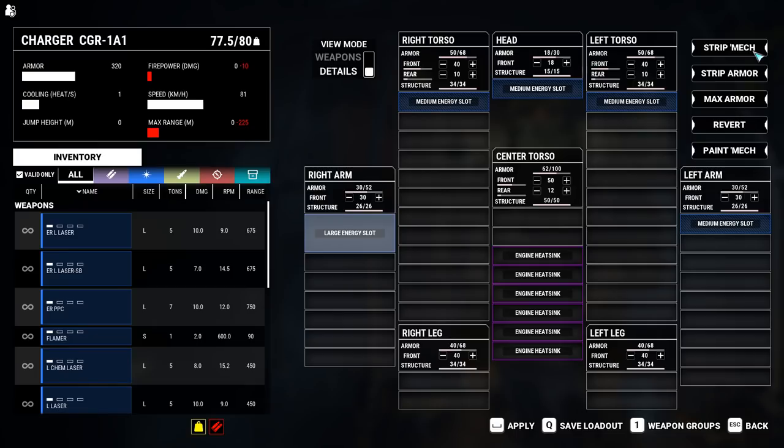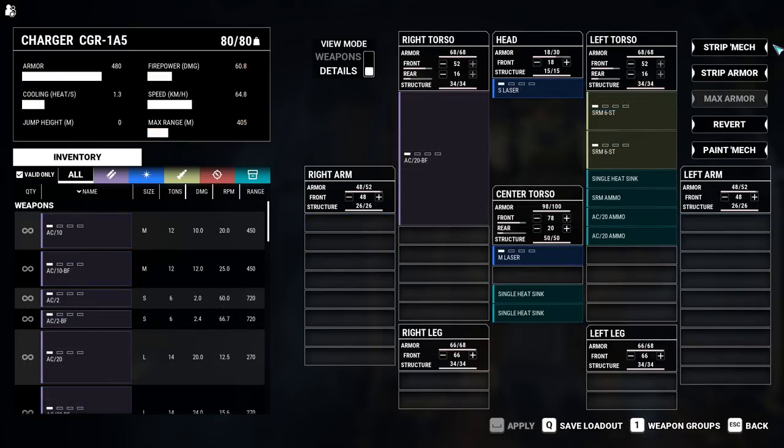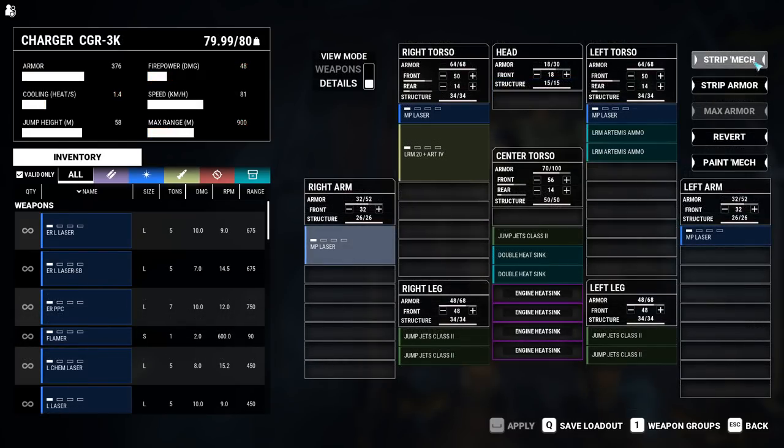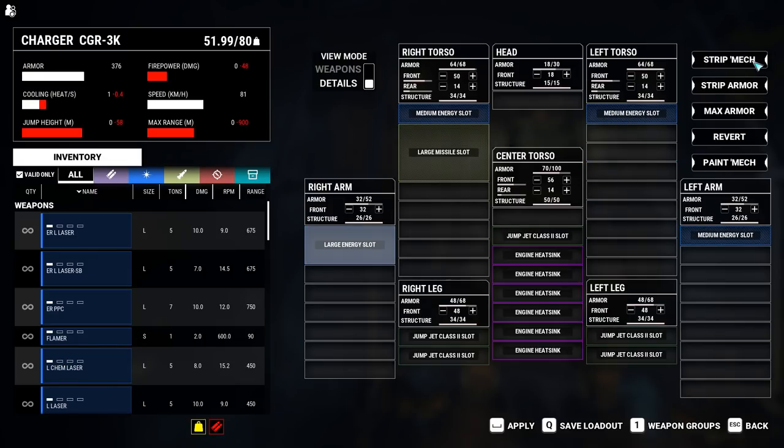Engine heatsinks are dedicated hardpoints that fit both double and single heatsinks. The Charger 1A5 variant has a right torso large ballistic slot, 1 medium energy slot in the head and center torso, and 2 medium missile slots in the left torso. Medium missile slots can hold up to SRM-6s or LRM-10s, and it has 2 engine heatsinks. The Charger 3K is a jump jet capable assault mech with a right torso large missile slot, 1 medium energy slot in the right torso, left torso, and left arm, and 1 large energy slot in the right arm, along with lots of engine heatsinks like the 1A1.